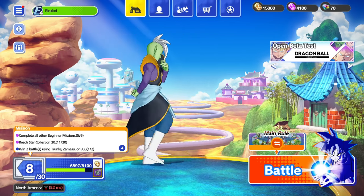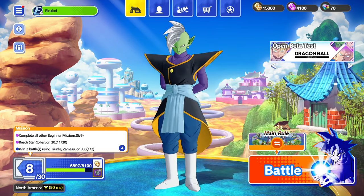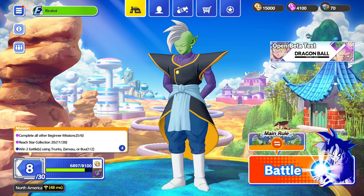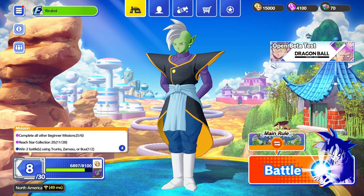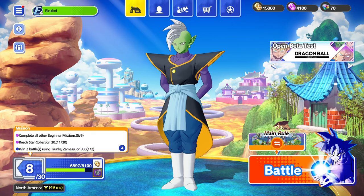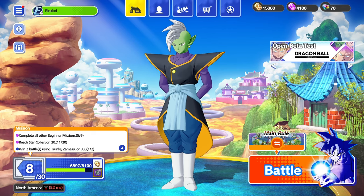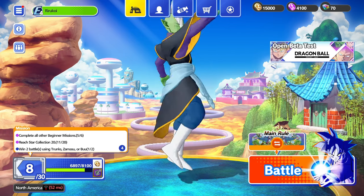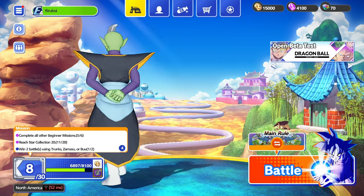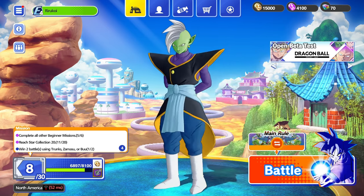What's going on guys, Coy here. Today is a quick and easy guide to the beta for Dragon Ball Project Multi - the translation will be different depending on where you're from. We're going to dip into all the mechanics of the game starting from the menu, then into the gameplay. The most important stuff is understanding the menu, drop rates, currencies, and what everything means.